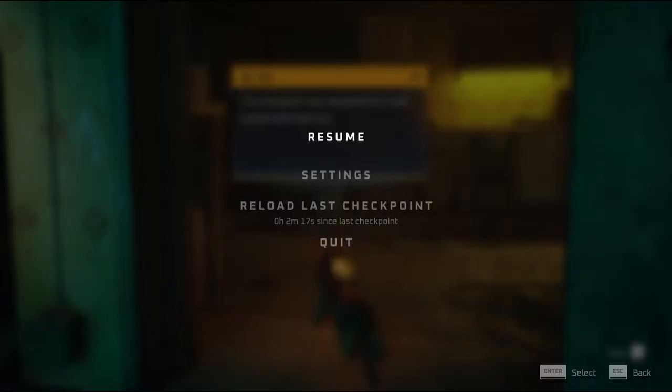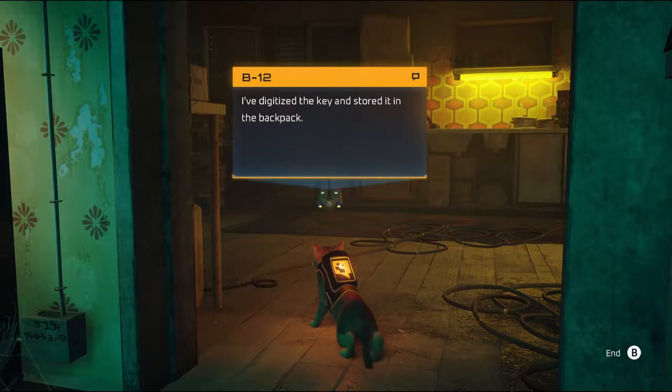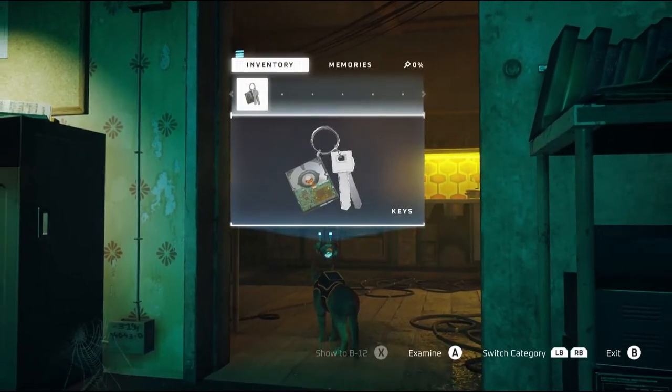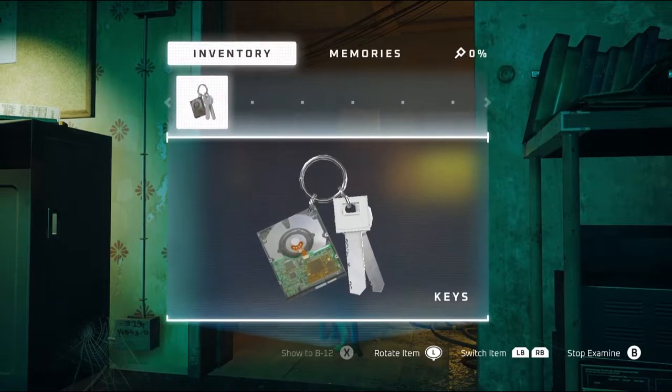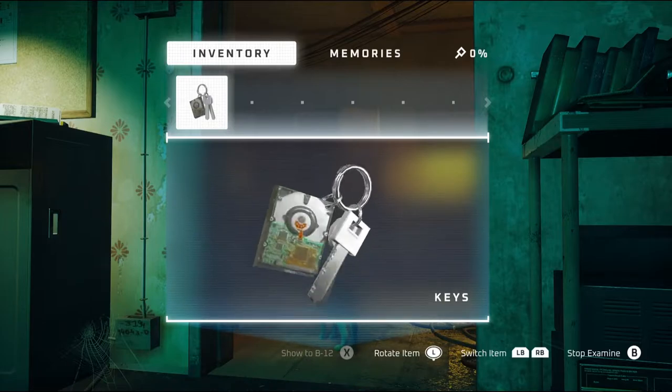Hello and welcome back to Stray. We've got some more cat fun-filled antics for you today. I had to redo the quick checkpoint here, so we'll hear this again: 'I've digitized the key and stored it in the backpack.' All right, press up on the d-pad — we have our keys. Let's examine them. Okay, they look like keys and a little disk drive there.